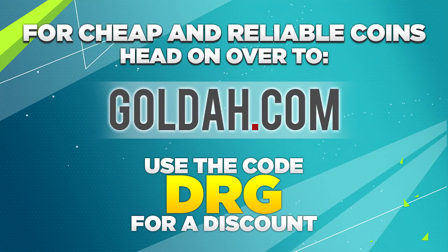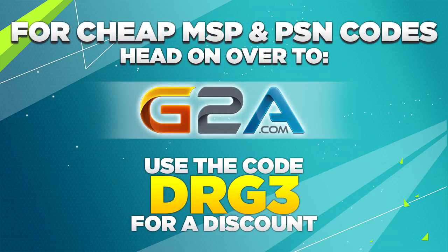If you boys are looking to pick up some FIFA 16 coins, head on over to Golda.com and use DRG for a discount. Or if you're looking to pick up some cheap MSP, PSN cards or cheap games, head on over to G2A.com. All links down below.